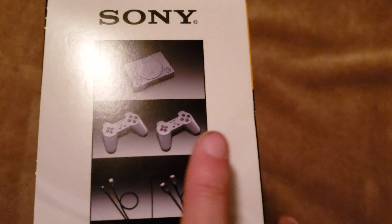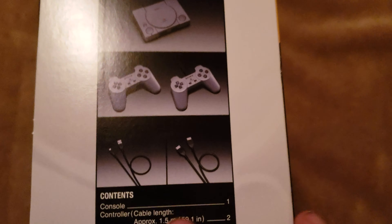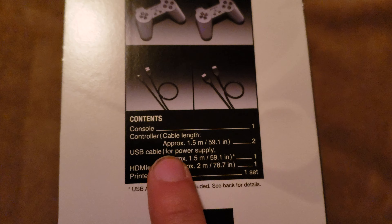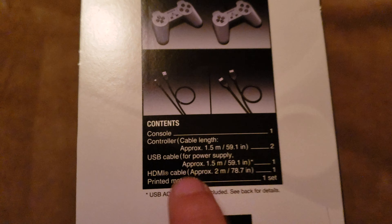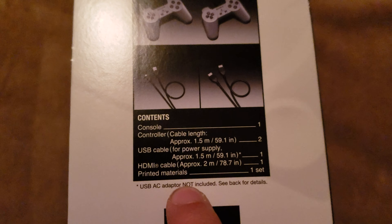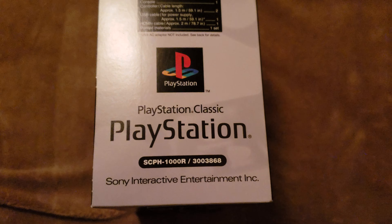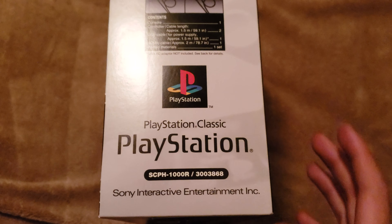It shows a picture of the console, two controllers, and then two cables. So it includes the console, two controllers, the USB cable, HDMI cable, and some manuals. And that's the model number and everything like that.